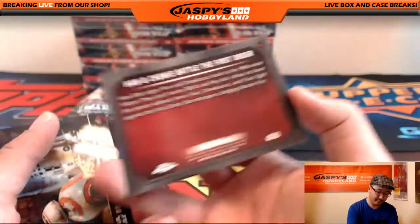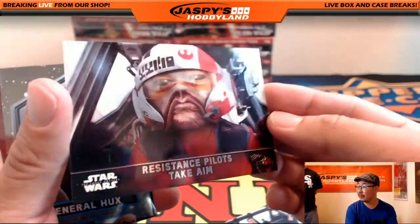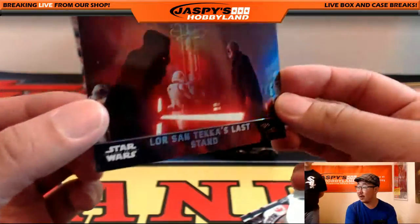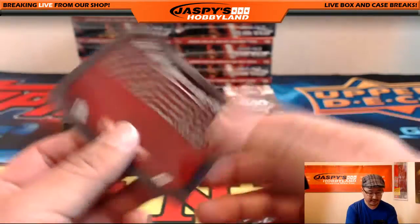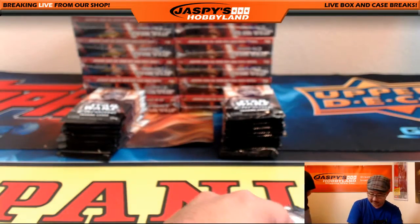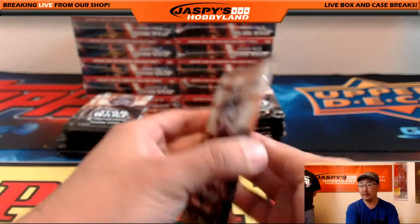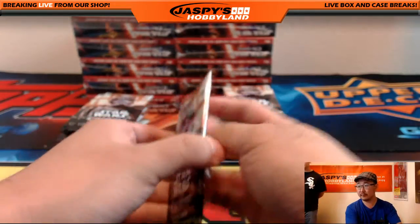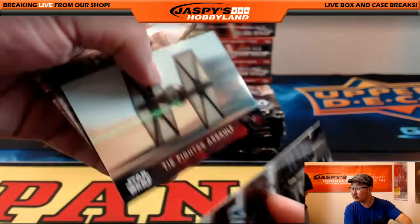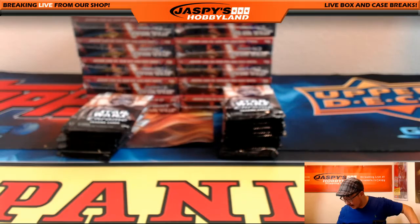Han and Chewie battle the First Order. So obviously we'll ship everything too. There'll be some variations and whatnot — you can kind of tell there's the holographic foil on that. That's the refractor, they say refractor right there. Thanks Topps, that's nice. Pack one for Harry. Pack three.